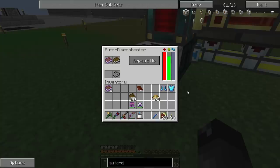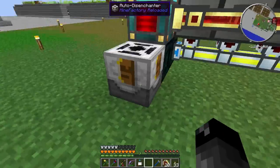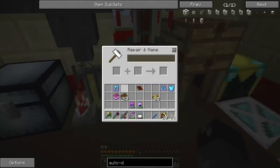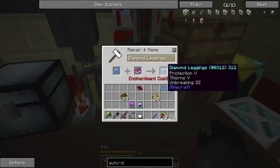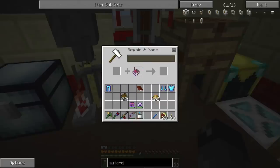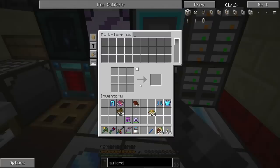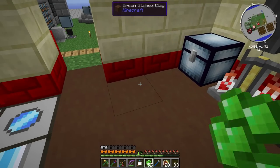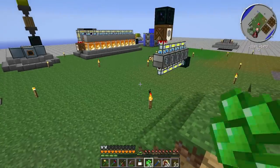There we go — we get the book back with Unbreaking 3. So I can put the book here, keep feeding books through, and now we can put Unbreaking 3 on our armor. Let's do the pants — will it be too expensive? Only 20 levels, that's not bad at all. How much does renaming cost? 27 levels. I'm going to rename these so when we repair them later the price doesn't go crazy. I need essence — we have plenty. Let's get to 27 levels.